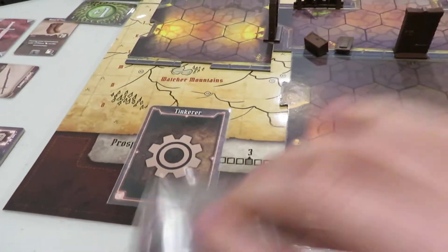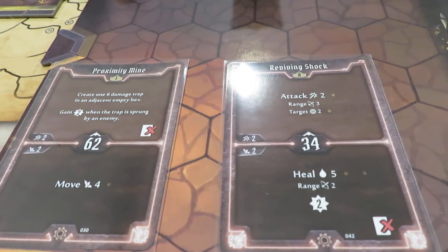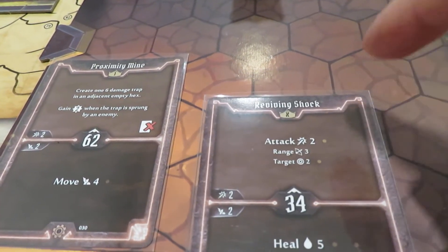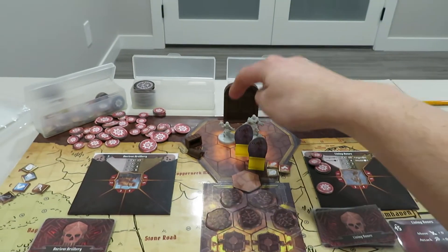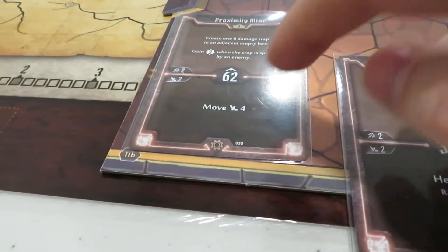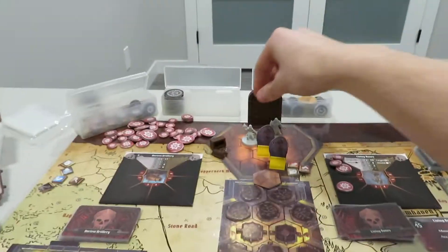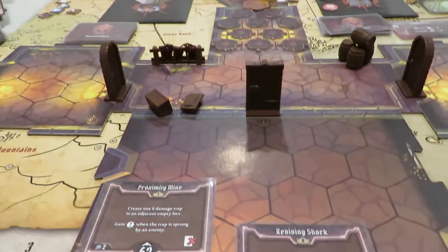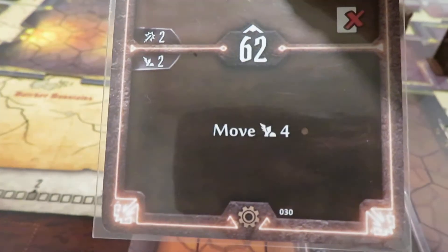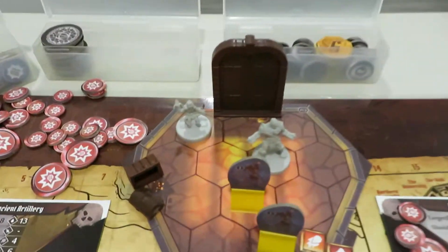Now we get to go to the Tinker. He's a little upset — had to use his ring and got hit. He wants to take these skeletons out quick using Reviving Shock, which targets both of them. Actually, we should move to a spot where he's not disadvantaged. I'm going to move one step back so my attack range of three reaches both of these guys: one, two, three — I can target both and I'm no longer disadvantaged. I only needed one move, so we discard the move-four card. Then we go ahead and attack both without disadvantage.